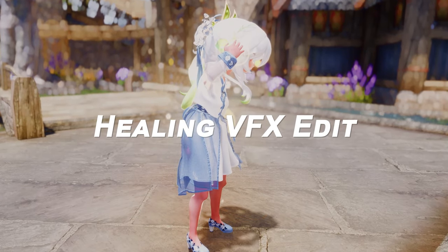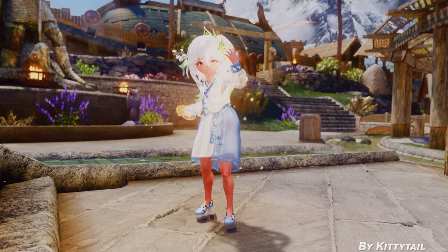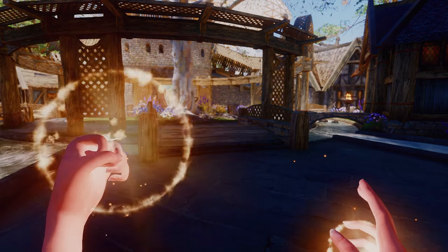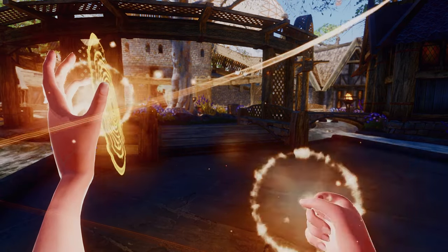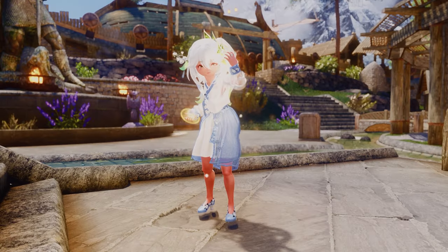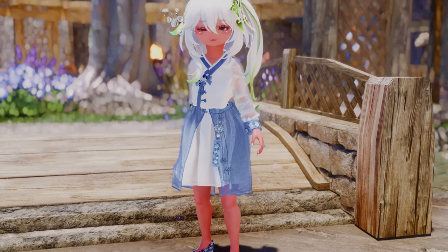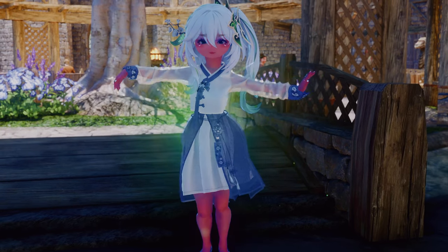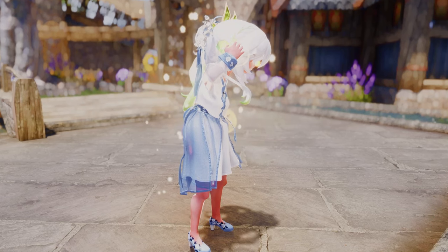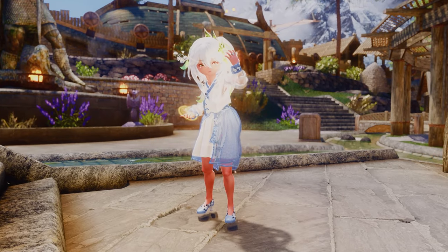Next up is Healing VFX Edit. This mod enhances the visual effects of healing spells and potions in Skyrim. It improves the color gradient and shading, adds particle effects, and optimizes the meshes. The mod replaces the yellow healing effect used by healing spells and potions, the blue mystic healing effect used by Magicka Potions, and the green healing effect used by Mora's Boon. It also updates the hand effects for normal and mystic healing spells, as well as the inventory art.